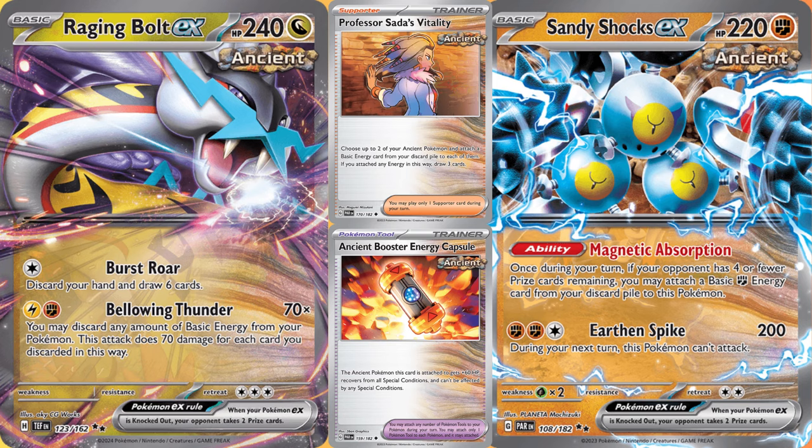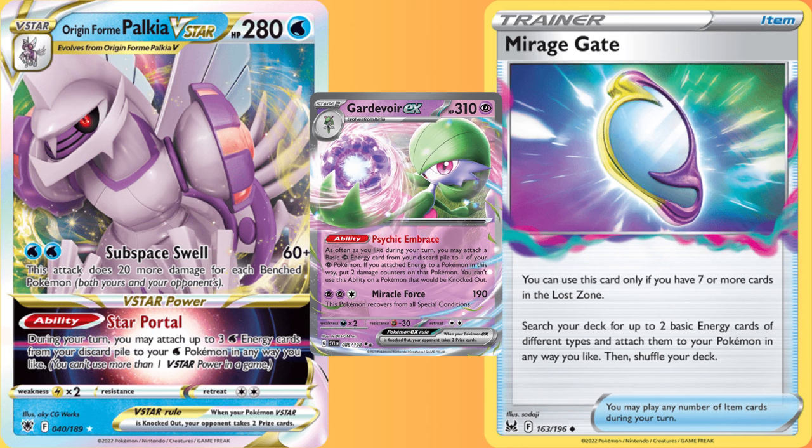Then, once they get down to four prizes, use Sandy Shox EX to recover energy from the discard pile, allowing you to loop big attacks. But if they clap your Sandy Cheeks, which will be bare unless you put an Ancient Booster on them, they can absolutely decimate you. Still, if everything goes right, it can take big KOs turn after turn. If you want to use Raging Bolt, you can go Palkia V-Star to get three energy and play whenever you want, a Lost Zone build to flood the field with Mirage Gate, or even Guard of War EX if you've recently hit your head.